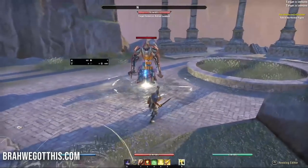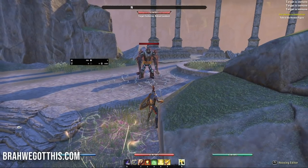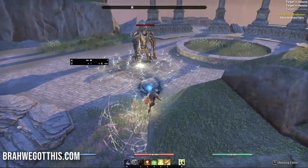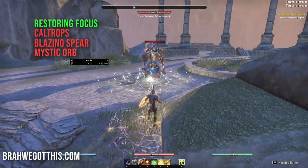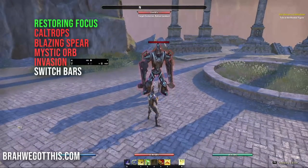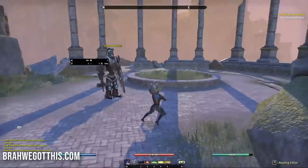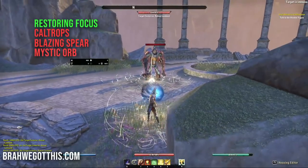After Mystic Orb, shield charge in - enemies won't be as far since they're coming toward you. Then switch bars. You can bait enemies to walk back through your Mystic Orb for extra damage. So the sequence is: activate circle, Caltrops, Blazing Spear, Mystic Orb, shield charge, then switch to front bar and start Biting Jabs with light attack weaving.